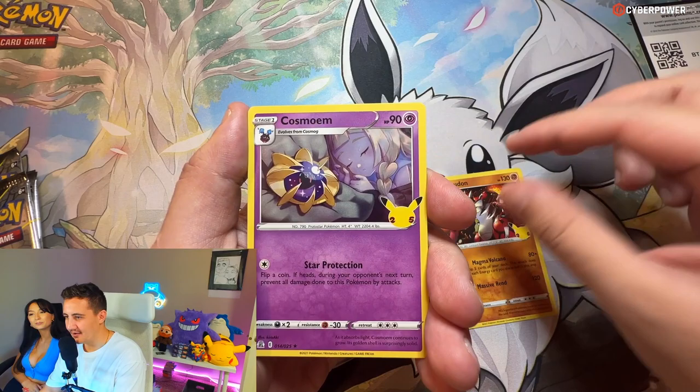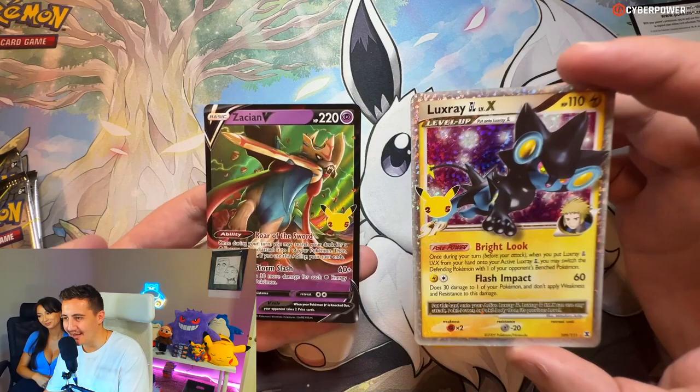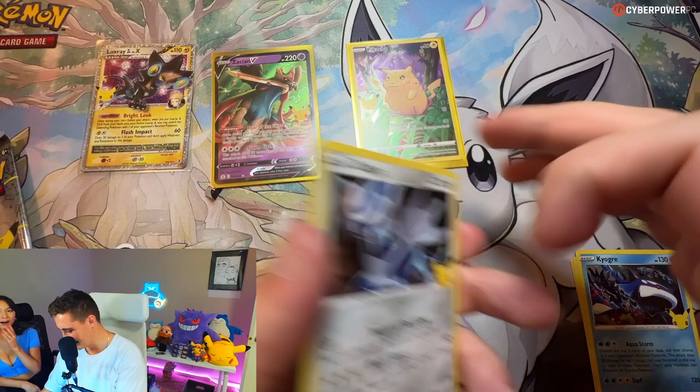Growlithe, Cosmoem. Oh, first hit! Luxray GL Level X - double hit! Of course it's a double hit, two pulls to begin with! Luxray GL - oh buddy, that's good. We're not bad dude, two hits off the first pack. Come on, let's go! Charizard, Charizard!